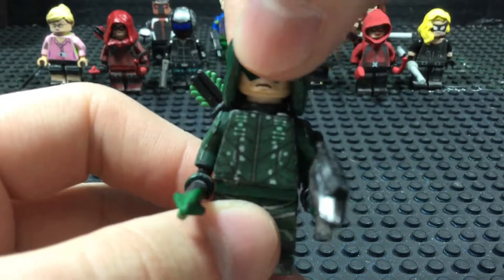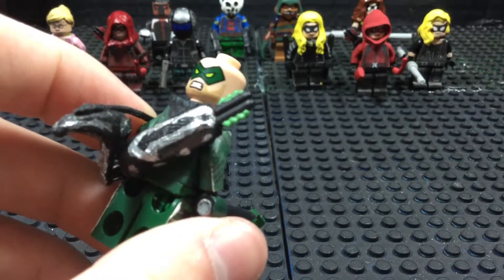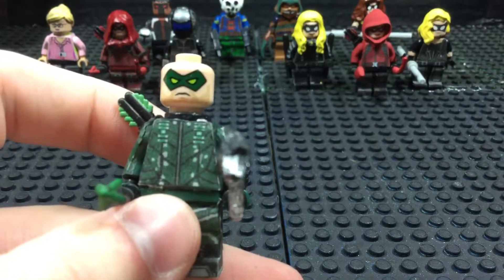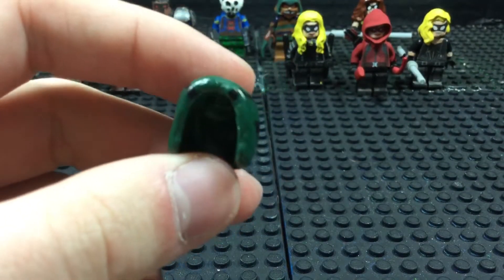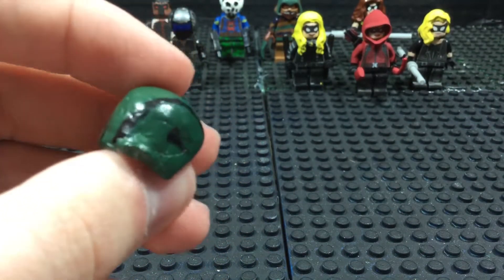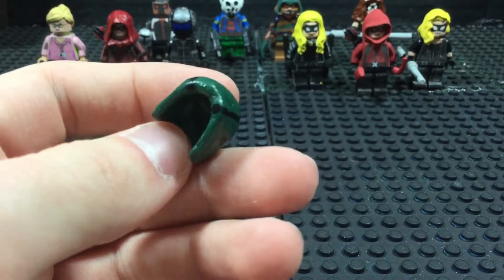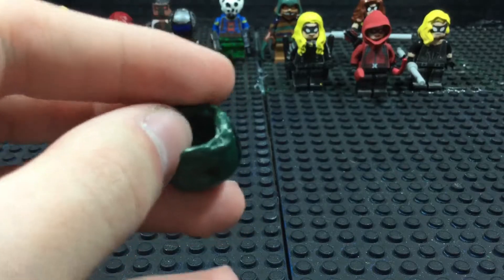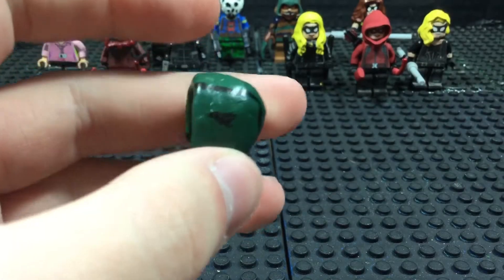Let's take off his hood. The head is the actual Green Arrow minifigure from a Justice League set I got a couple of Christmases ago. Looking at the hood piece, this was actually influenced by an artist that goes by the name of Michael M.G.F. If you haven't heard of that guy, I recommend you go check him out — his LEGO sets are amazing. He was one of those inspirations that got me into customizing LEGOs. I sculpted the hood out of molding clay and then painted it green and added the details.